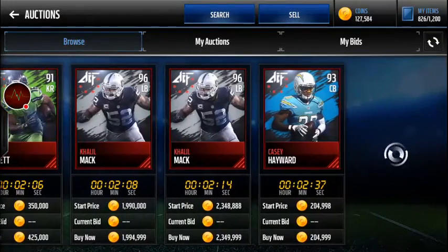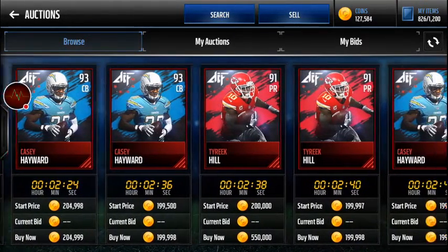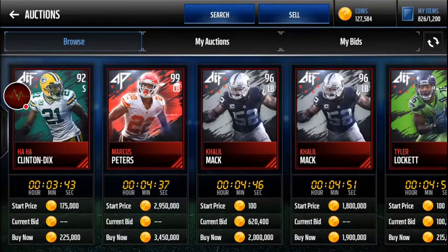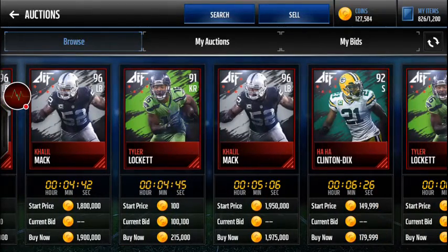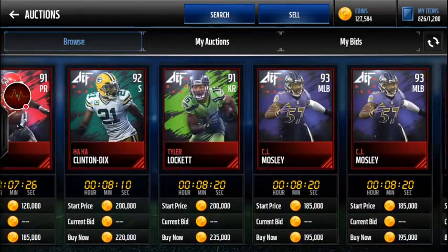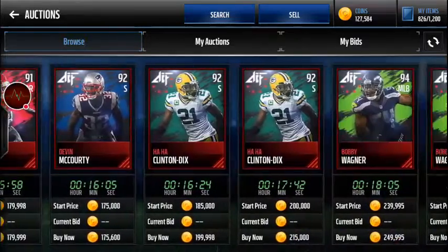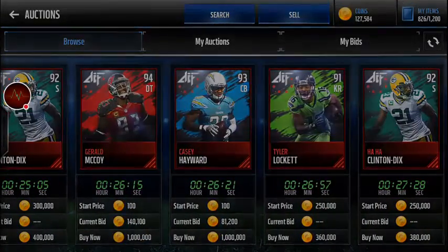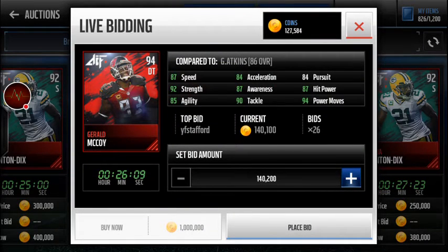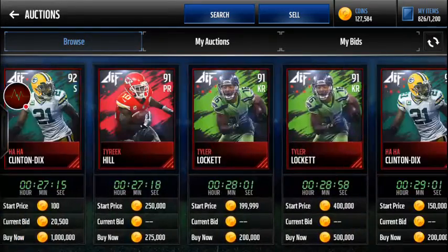Khalil Mack is going for a couple million right now. Marcus Peters is only selling for almost 3 million, which is surprising considering Khalil Mack was going for almost 2 million and he's three overall lower. Bobby Wagner's a 94. Oh, Gerald McCoy - his power moves are 94, really good strength, and his speed's not bad at an 87 for a defensive tackle.